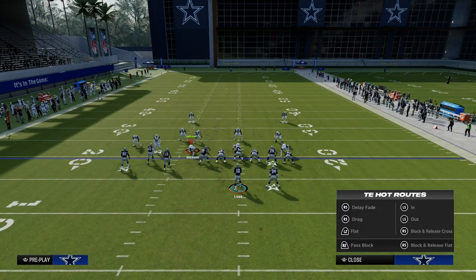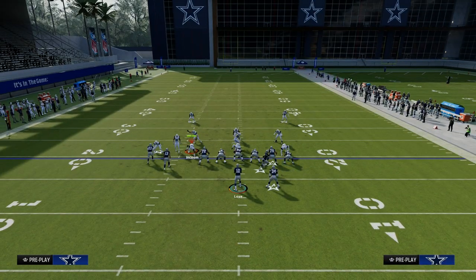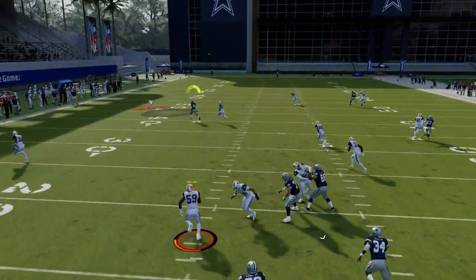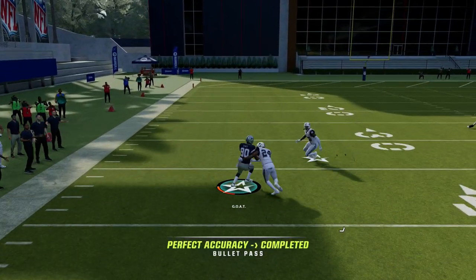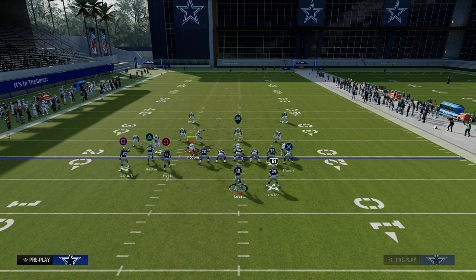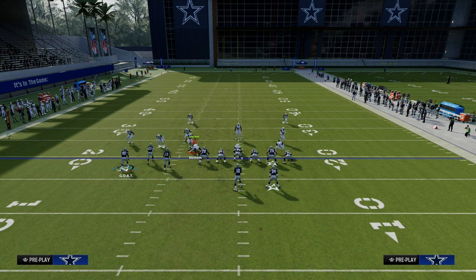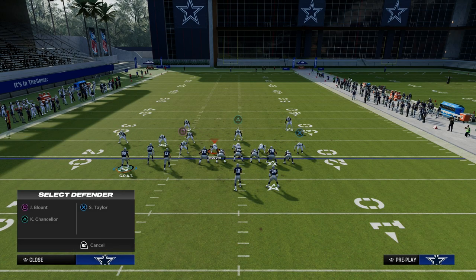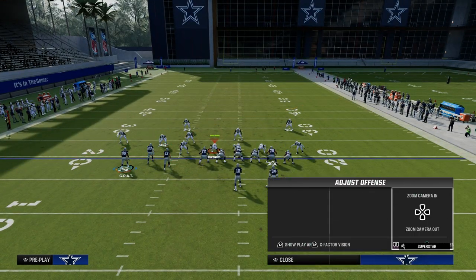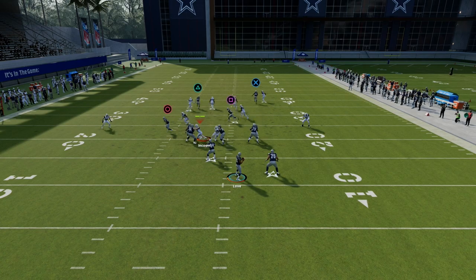This crossing route over the middle typically gets good separation and fries man this year. If it doesn't fry man, you have the slant route coming back across that will typically fry man — and specifically out of a bunch tight end, motion slants are better than out of a standard bunch. They've got to put zones on the field to stop the zig and the slant, and their user has to choose between the slant and the crossing route. We just throw to whoever they don't guard.